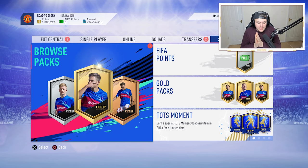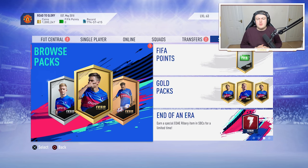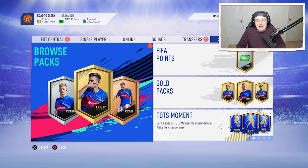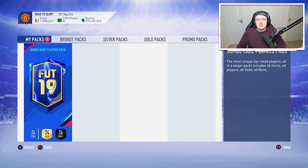So last week EA added an objective where if you completed all six objectives in the weekly objectives tab, you got yourself a free 100k pack that is untradeable. There was an error with the objective system and the reward system, and sadly EA made a mistake and we couldn't get the free 100k pack as soon as the objectives ran out. But EA finally granted the 100k pack to everybody that actually earned it.